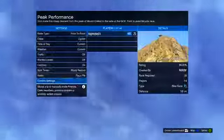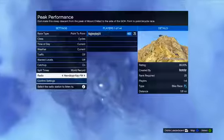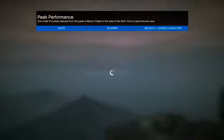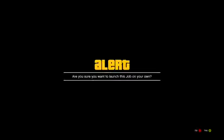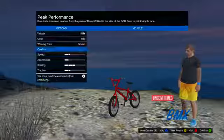It should take you to the race and you should spawn with a bike, but first you obviously have to go through all these settings. Turn off the rager, and if you're in the right one it should say Cycles as the class. Hit Confirm Settings, then hit Play and launch the session. You should then spawn on top of the mountain with the BMX.